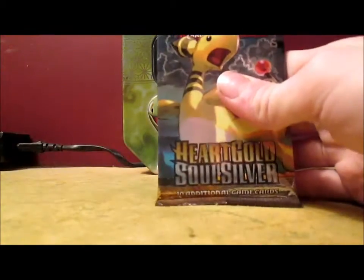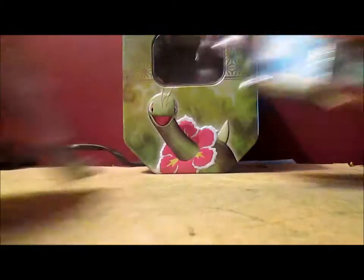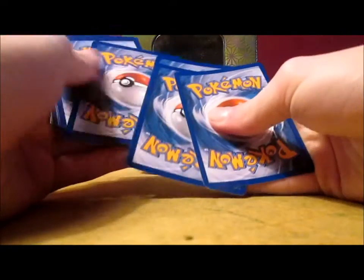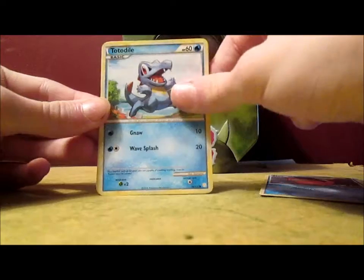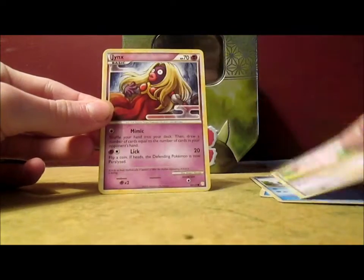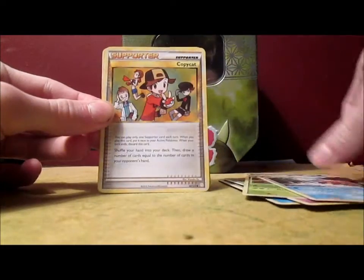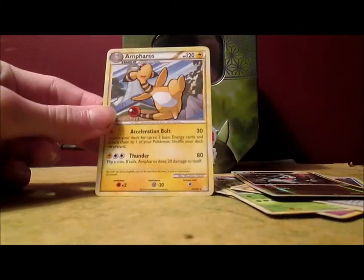Two HeartGold SoulSilver packs left. Let's go with the Ampharos. Please, I want a Chikorita. Oh, I got a Slowpoke Oak on top — hopefully we got a Chikorita. Slowpoke, Totodile, Jigglypuff, Janks, Chikorita, Exeggcute, Parasect, Burn Me, Copycat supporter, Donovan Reverse — that's actually a really awesome card in battle — and an Ampharos rare. No holos yet.